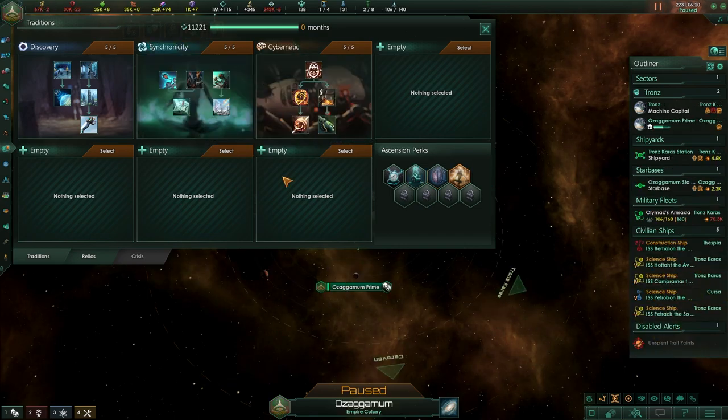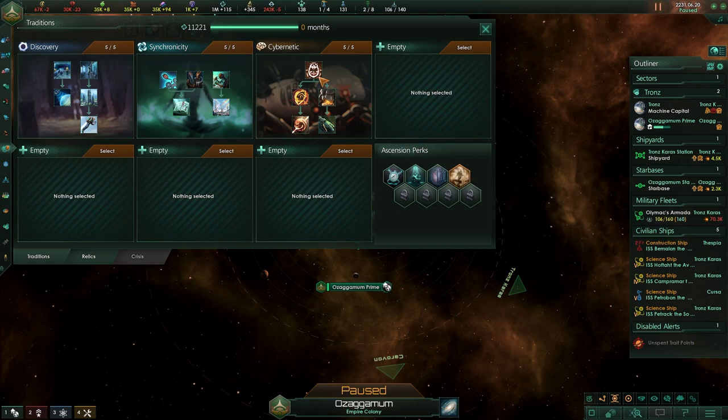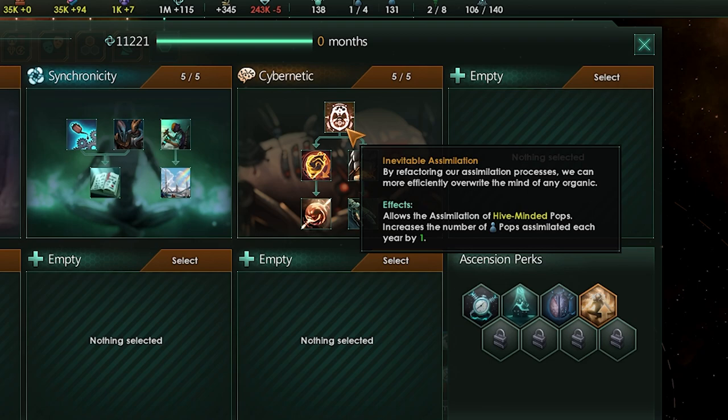But that is not all. The Driven Assimilators get a special version of cybernetic called organo-machine interfacing. You cannot get this ascension perk for assimilators until you've assimilated at least 30 pops. Once you've done that, you can start the process. Whereas standard cyborgs have the ability to assimilate any species, with the assimilators you can now also assimilate hive minds into your collective — no longer do you have to just kill them off. You can assimilate hive minds, increasing the number of pops assimilated per year by one as well, meaning you can assimilate faster and more pops.